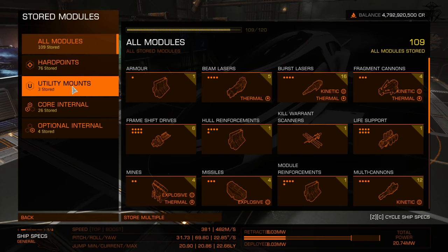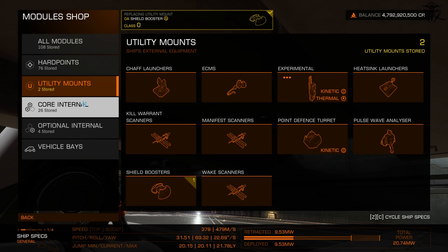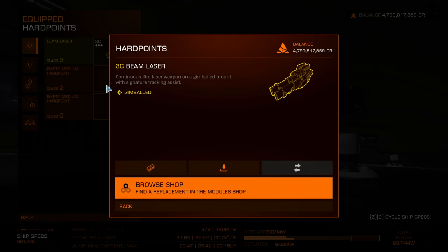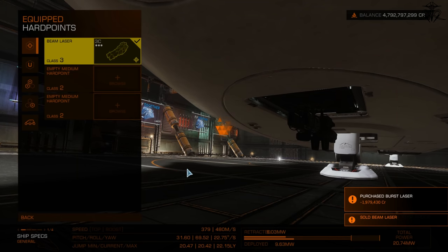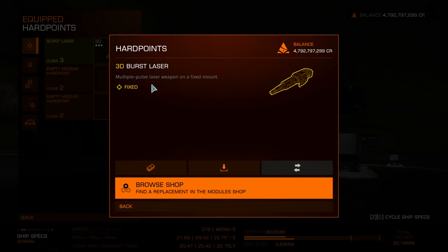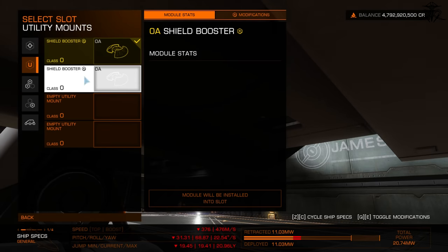The number one issue is that equipping modules from storage is an absolute mess. There are extra menus and clicks required just to swap or store something. You click on storage, then click on the part you want, then click equip module, then select the port, then click equip again. And if you've equipped a weapon or utility, you still need to wait for the previous module to finish packing in before you can do anything — a bug that developers acknowledged but never fixed since launch. Once you've equipped one module, you must back out completely and begin again for the next one.